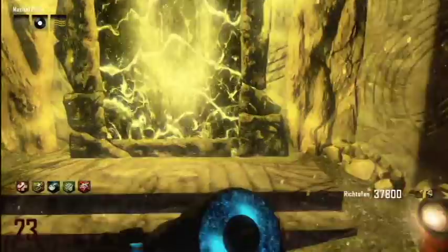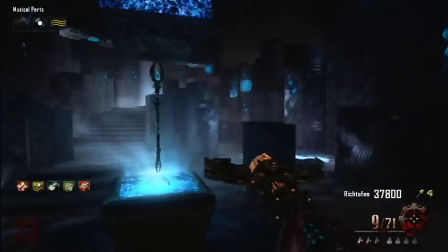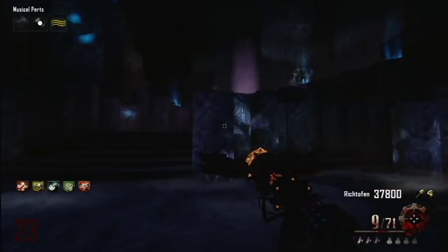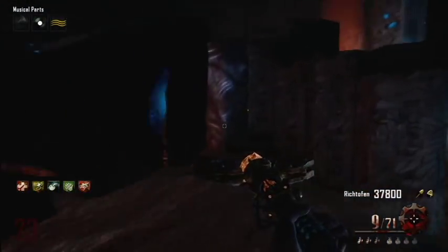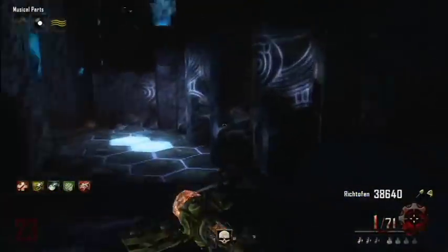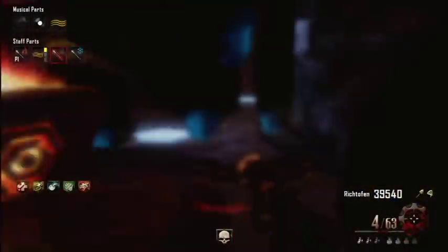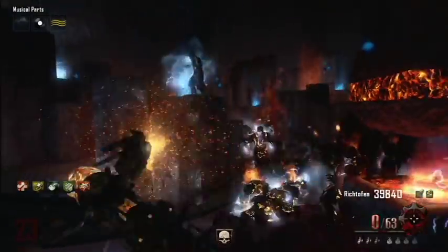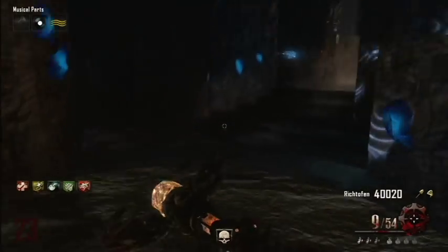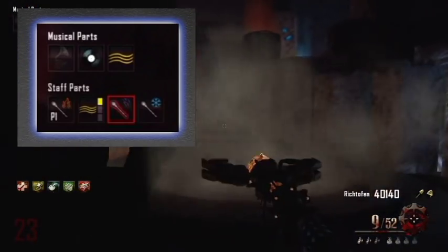For the final step, take the Lightning Staff down to the Crazy Place and place the entire staff into the lightning pedestal. You can upgrade more than one staff at a time — you just have to get kills somewhere in the Crazy Place, and all the souls from the zombies you kill power up the staffs until they're upgraded. When you power up one of the staffs, you get notified at the upper left-hand corner of the screen. You can also check the scoreboard — if a staff is upgraded, it'll have a red outline around it.